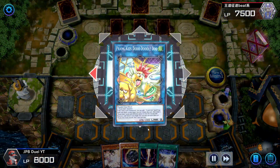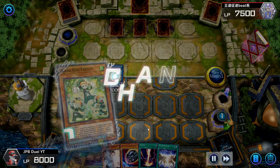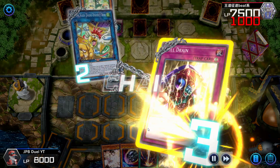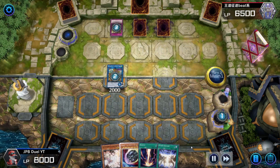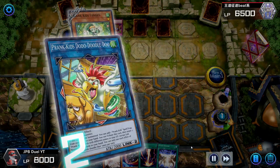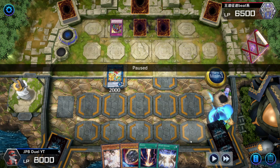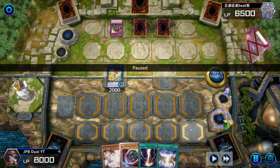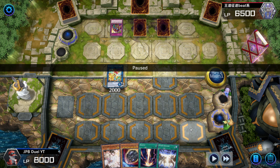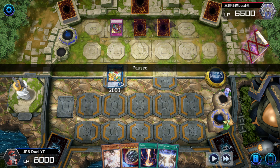I keep going into my combo, and on my Doodledoo search my opponent activates Skill Drain. Prank Kids is a deck that can easily play through Skill Drain because all our effect activations are from the graveyard. But Doodledoo's search is important because if we don't have either Prank Kids Pranks or Prank Kids Pandemonium in hand, this would disrupt our combo — and it did.